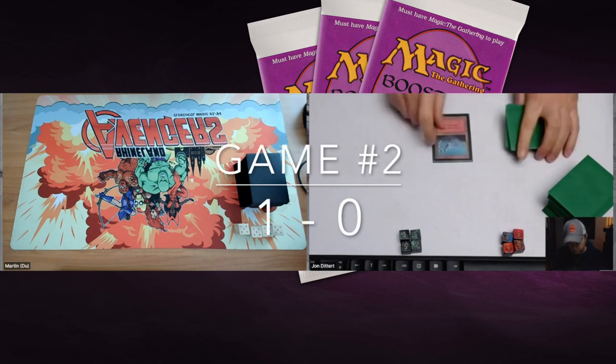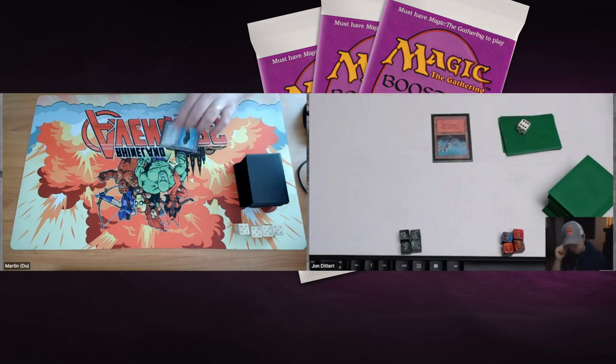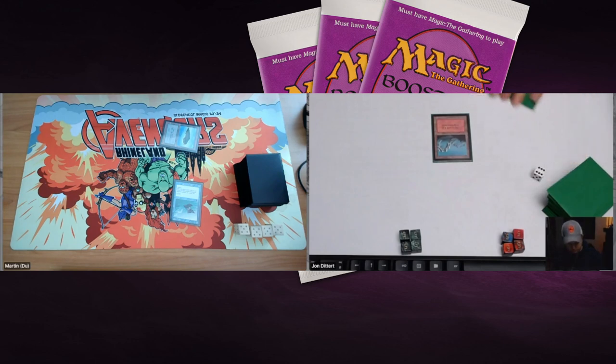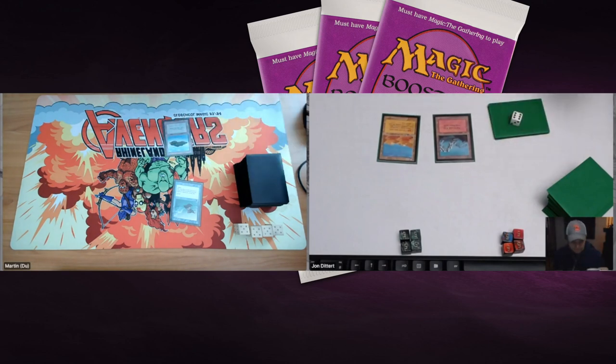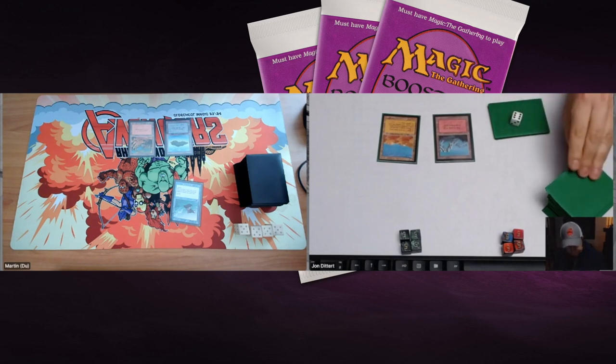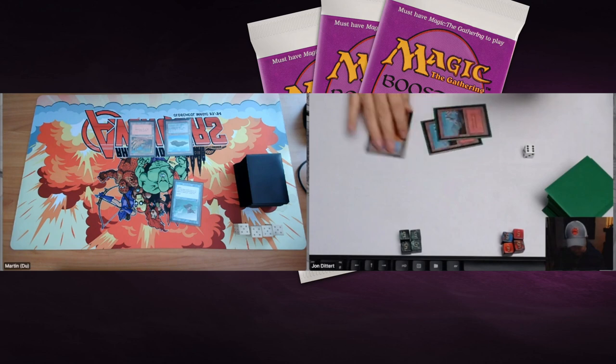Game number two — here we go, with John on the play. He starts with a Mountain and passes. Martin again plays a Flying Man on turn one, just like game one. But this time there's a Desert by John! Because of that Desert it's going to be tough for Martin to attack — if he does, he'll lose the Flying Man unless he has an Unstable Mutation. He just passes turn, and the Desert is super annoying for Martin since he's playing full playsets of both Zephyr Falcon and Flying Man.